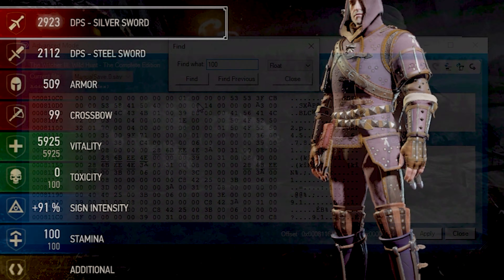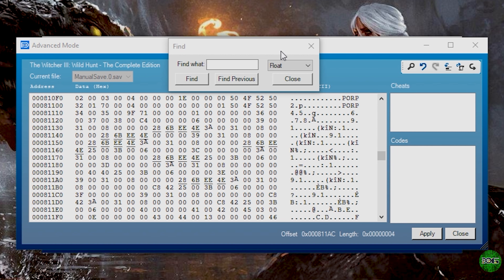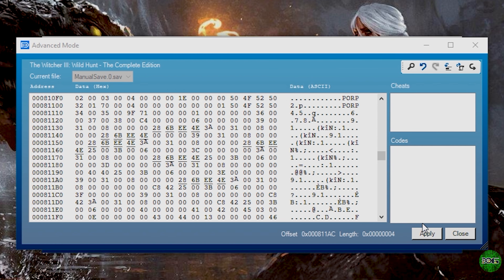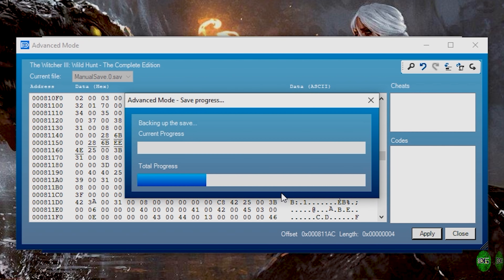Stamina once again is 100, so I'm just going to hit find once again. I'm going to note the digits right here — it says 00C842. I'm going to hit find once more — 00C842 — so I know this is my stamina. I'm going to hit find previous and change the value. Once we've done that, we're going to close this window out and hit apply, then yes to confirm.